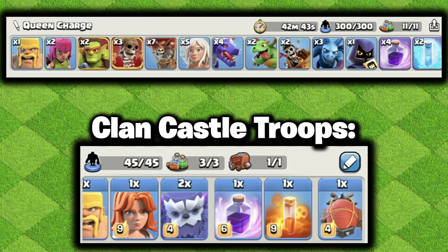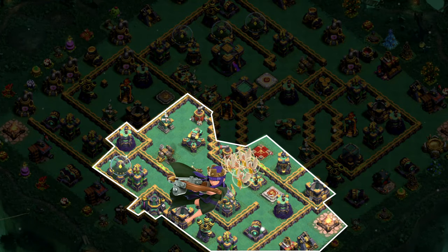Now for the final one — in my opinion, the best Hydra attack is the Queen Charge Hydra. The queen charge is the best opener in the game and is really good. You'll mainly want to use this going into the Eagle Artillery. Your Hydra is basically going into the Town Hall, but you're using the queen charge for funnel, so you don't have to have the CC lure out at all.